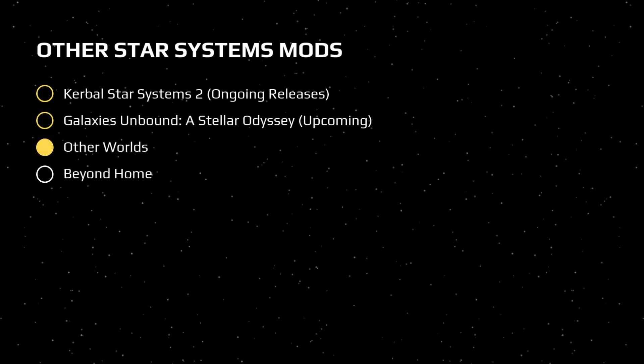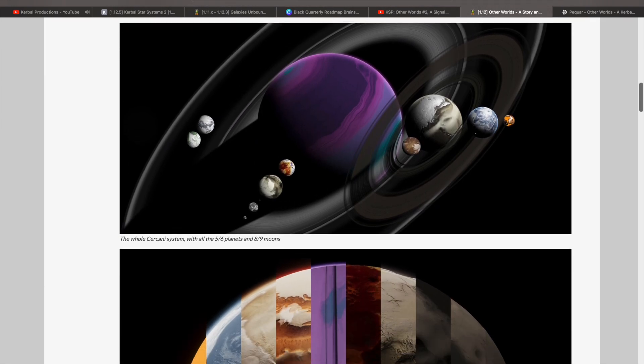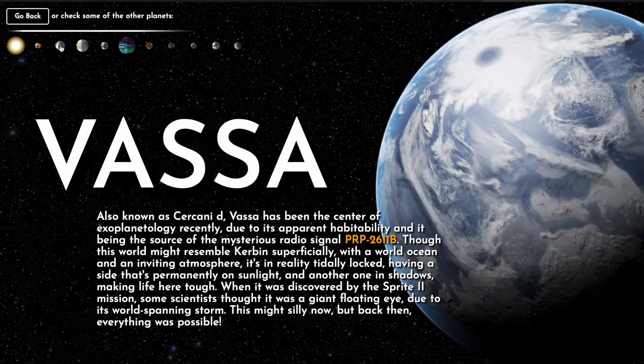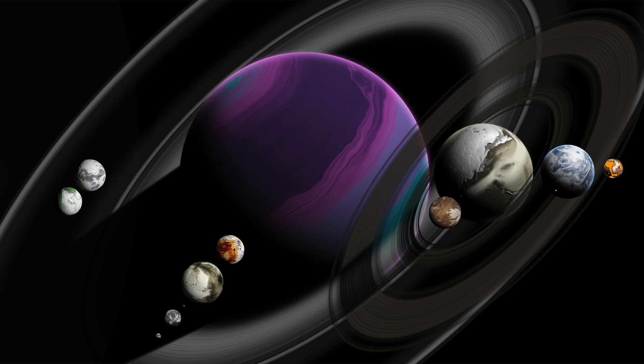Next we have the Other Worlds mod. This one is unique in that it adds story progression to your exploration of these worlds, adding a bunch of planets orbiting an orange dwarf. Uniquely, this mod has its own website with an interactive map to learn about the planets in the mod. It's compatible with Scatterer and EVE but not true volumetric clouds at the moment, as well as some other planet packs as long as their orbits don't interfere. Definitely worth checking out.